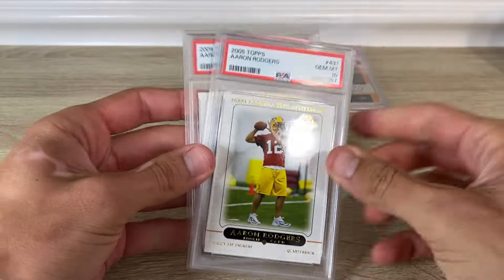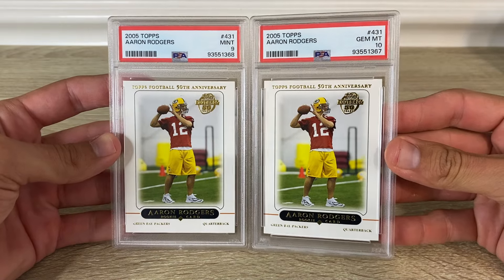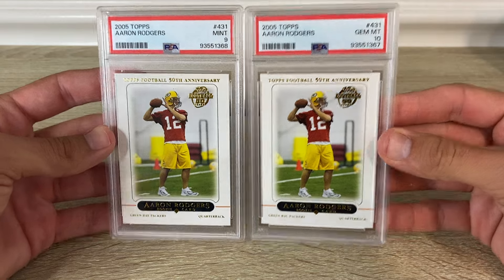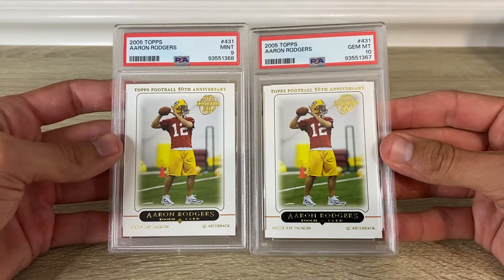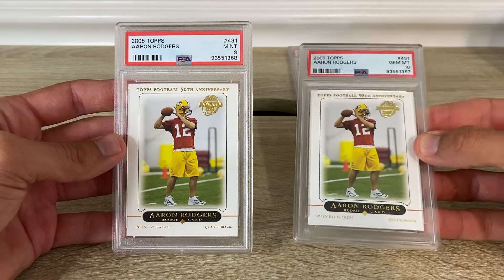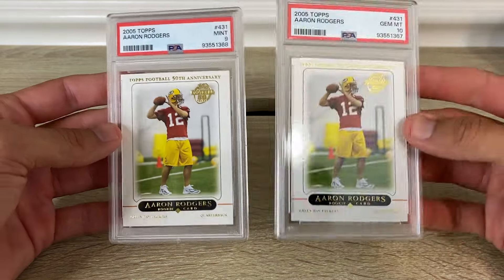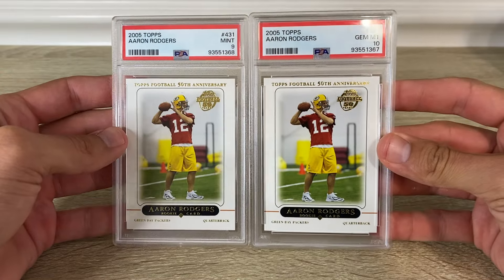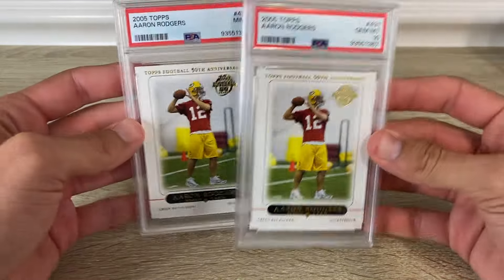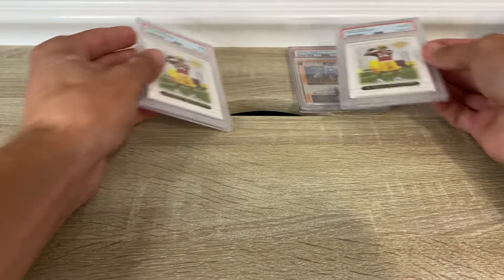I got two Aaron Rodgers 2005 flagship Topps rookies — a nine and a ten. That's the first time I've ever gotten a 10 on this card; I've gotten a whole bunch of nines. These are the old slabs too — they've transitioned back to that for the time being. I really like the new slabs for durability; if you drop one it doesn't chip the corner. They're rubbery. But these crack easier and are lighter.